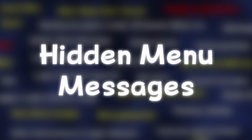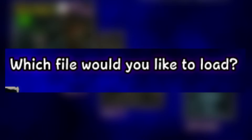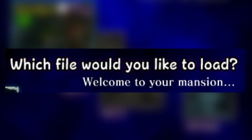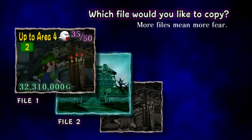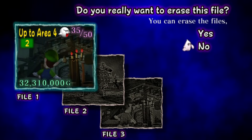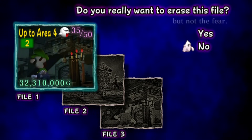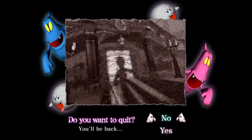Hidden Menu Messages: Luigi's Mansion has a couple of hidden messages in the main menu. On the file select screen, the sentence "Welcome to your mansion" sometimes fades out the Y to become "Welcome to our mansion." When copying a file it says "More files mean more fear," and when erasing a file it says "You can erase the files, but not the fear." In the pause menu, the ghost behind the picture will occasionally look right at you if you wait long enough. And upon trying to exit the game, it says "You'll be back" and "Will be waiting."